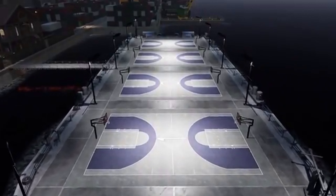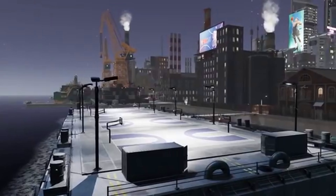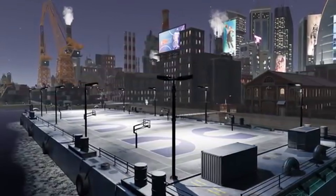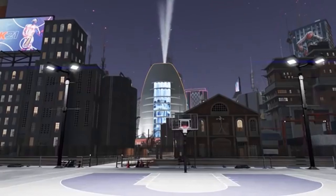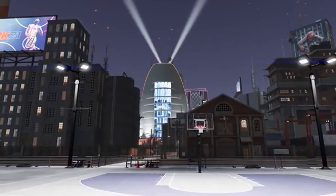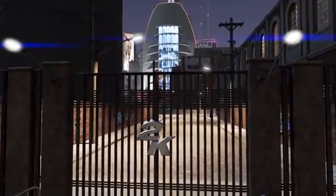Starting off, when you first load into the city you'll be welcomed to Rookieville on the barge. You can see the city in the distance but you won't have access to get through the gates until you play a few games here in Rookieville. You gotta show up, you gotta show out. After that you get through the gate — here's where the fun really begins.